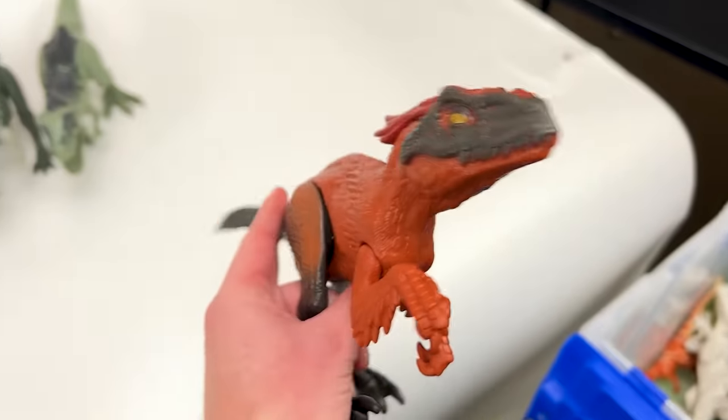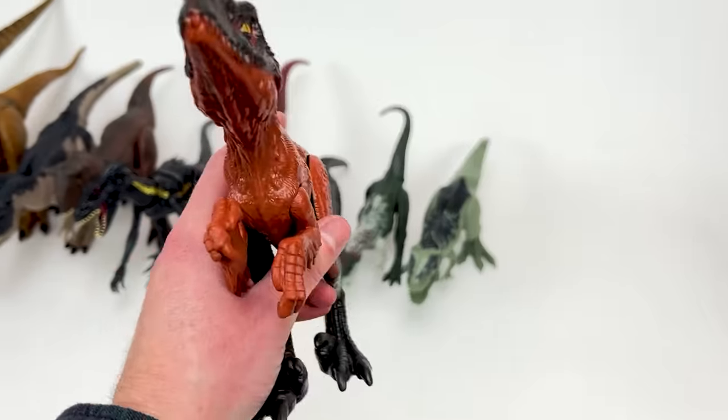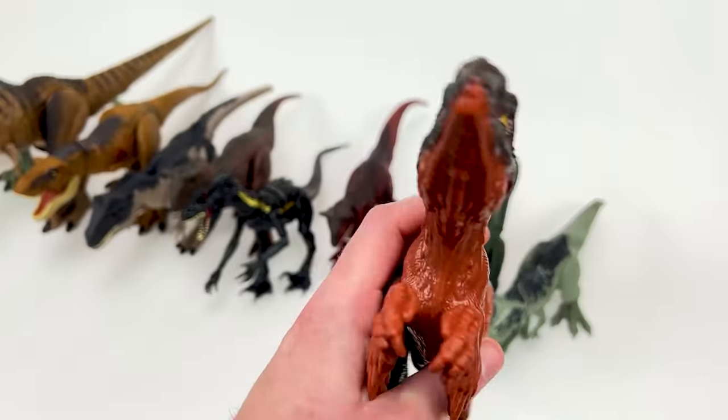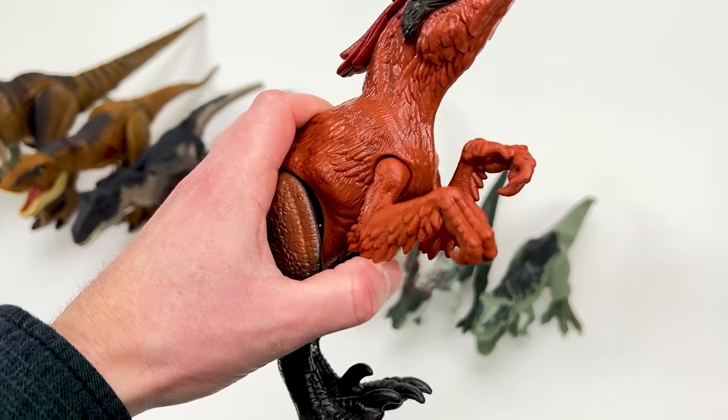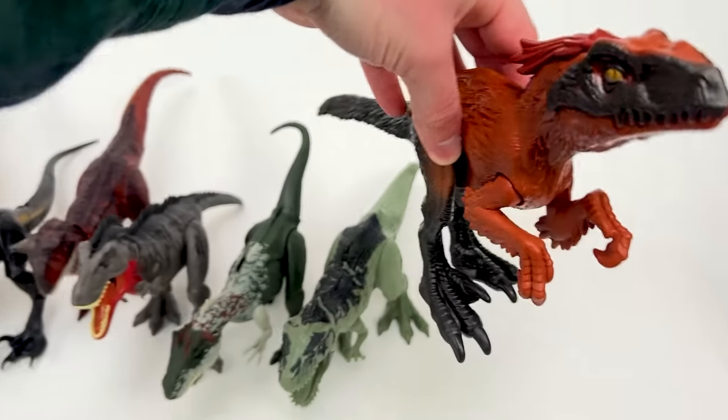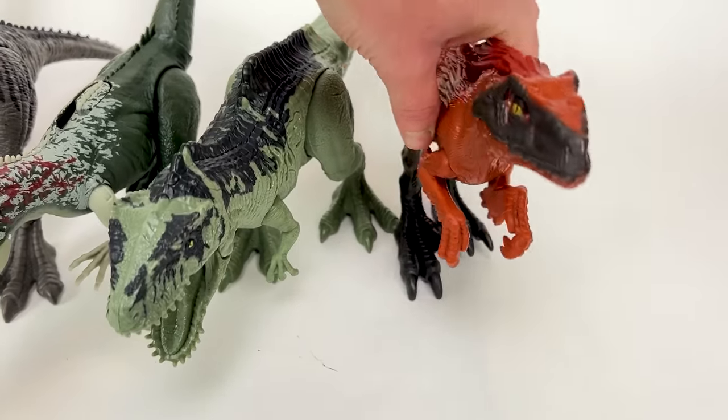Next I think is a Pyroraptor figure — this is the new Jurassic World Dominion version, the basic version, so you can't open and close the jaw, but you can move the arms, the legs, and the tail a bit. Let's set this down right next to the smaller Giganotosaurus figure.